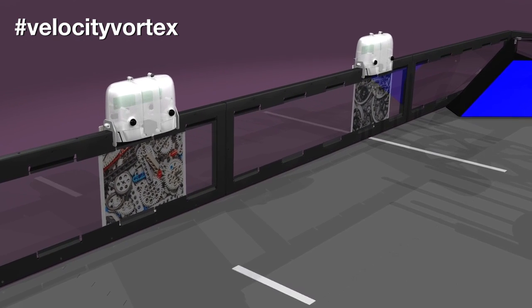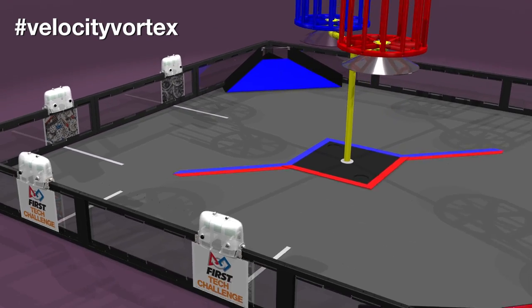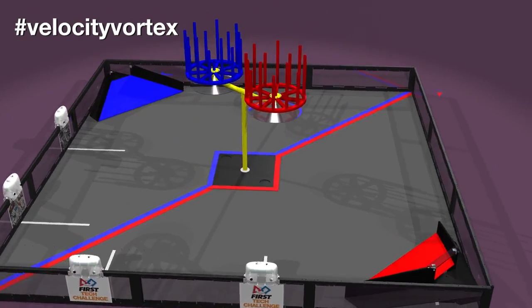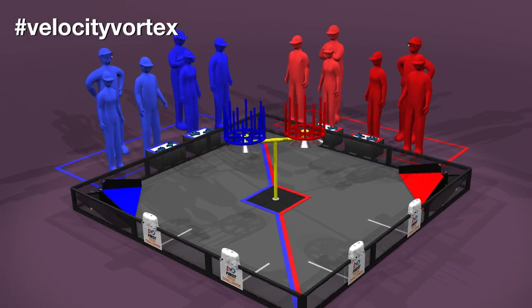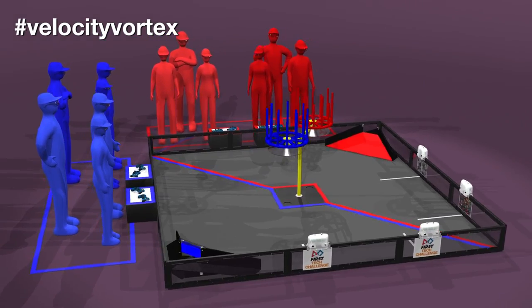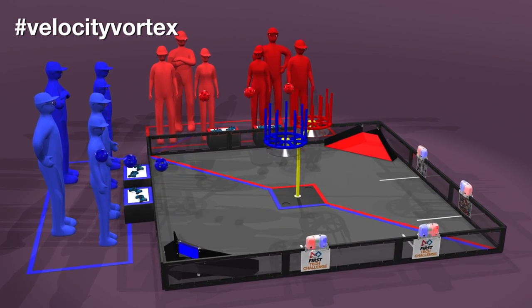A white tape stripe leads up to each beacon. The field is divided by red and blue tape stripes. The Velocity Vortex game includes particles that are 3.75 inches in diameter.